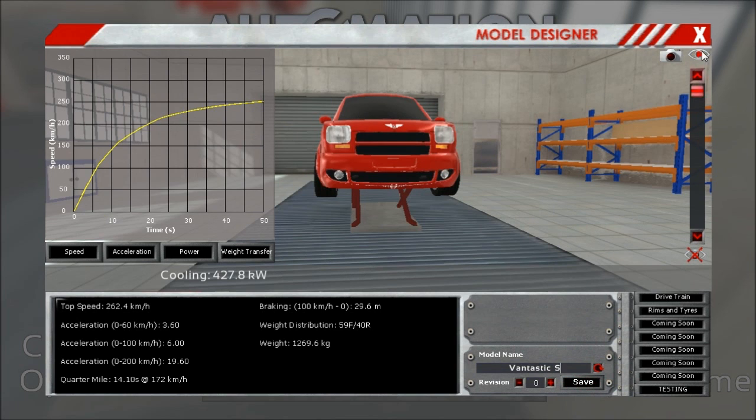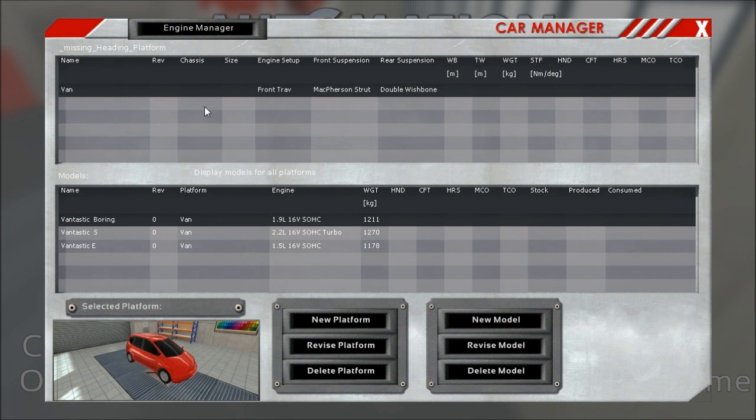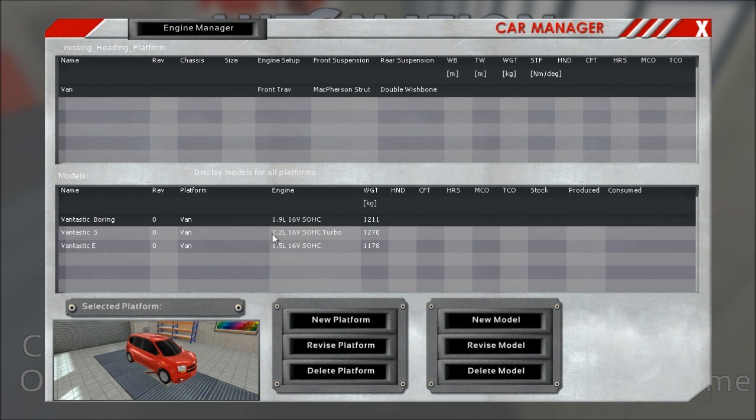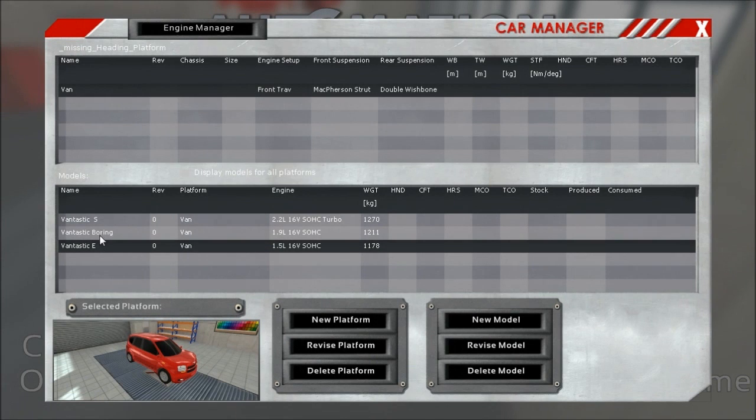We go back to the Car Manager menu and you can see the different versions down here — you can see what engine you have in there. At some point there will be more stats shown, of course, but not yet. As I mentioned, we are aiming for early next week for the release, so be prepped for that. We'll try our best to get it out and fix the last few bugs and polish up a few things. Alright guys, that's it — hope you enjoyed. See you guys next time, bye bye.